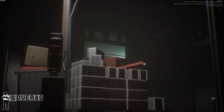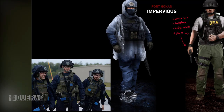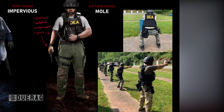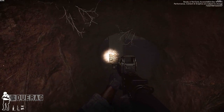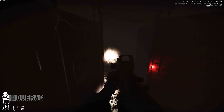Repolio dropped two new designs for the SWAT uniforms. The one on the left is specifically for the Port Hokin map with the shipping containers — called 'Impervious' — where it's basically a SWAT officer with rain gear on, since Port Hokin is a mission that has a lot of rain. On the right is a uniform for 213 Park Holmes — called 'The Mole' — I assume because there are tunnels in the ground, like a mole digging underneath the meth house.